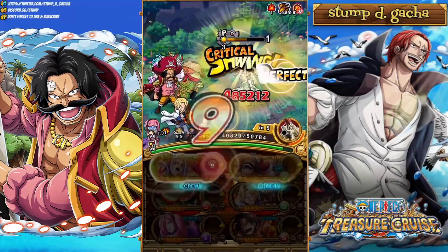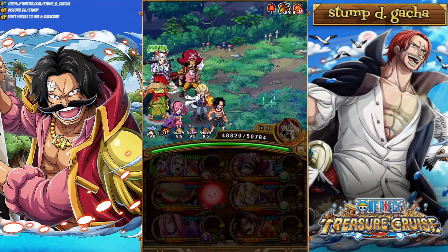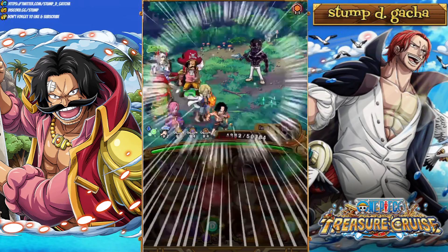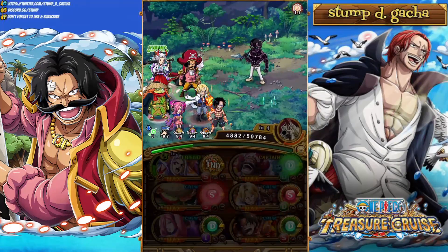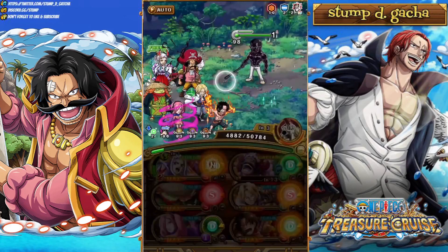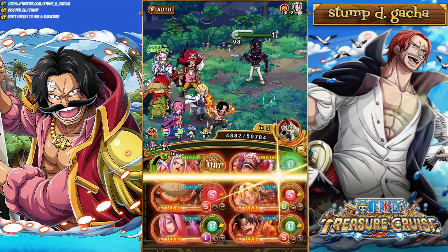And finally we've got Treasure Map Reiju. Treasure Map Reiju is a GOAT for this. She's not getting boosted under either Ace Yamato or Roger, but she removes Paralysis with her Sailor, and it's basically essential that we have that. You need a Sailor that can remove one turn of Paralysis for the entire crew — something like Timeskip Nami, Stampede Buggy, all those types of characters work very, very nicely.